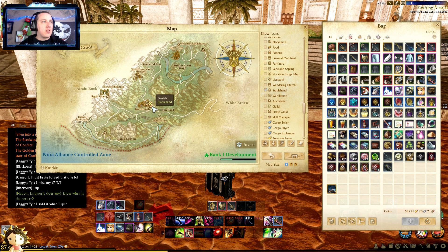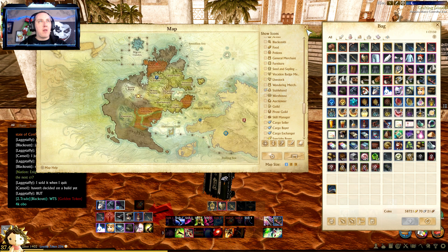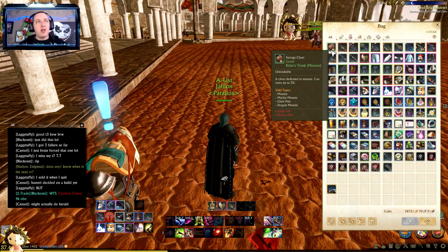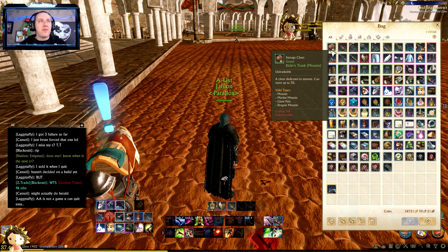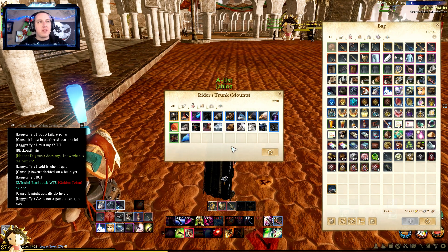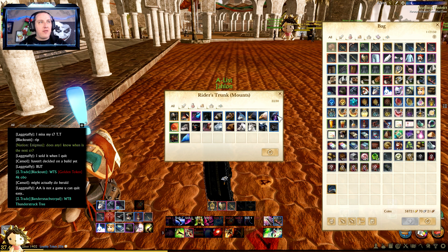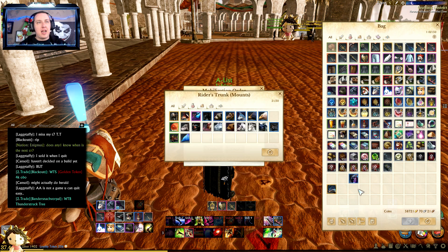In the Cradle you're going to get the White Boar. When you do that you're going to get another reward — a really cool thing called the Rider's Trunk. It's for mounts and stores up to 30 mounts. It is not sellable, not destructible. I got it filled up with all the mounts I'm never going to use. One thing to realize: you cannot pull from the trunk directly to your bar — you have to pull it out of the bag first. It's not really useful for having extra mounts on hand, but if I need my submarine I can pull it out, throw it in my bag, and go.